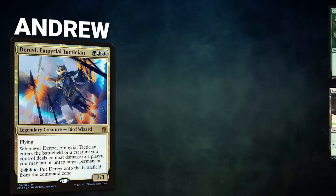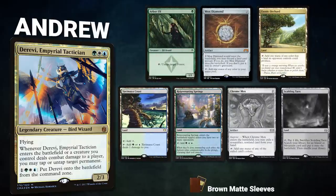Andrew's opening hand contains an Arbor Elf, Mox Diamond, Exotic Orchard, Yavimaya Coast, Rejuvenating Springs, and his London Mulligans are a Chrome Mox and a Scalding Tarn.